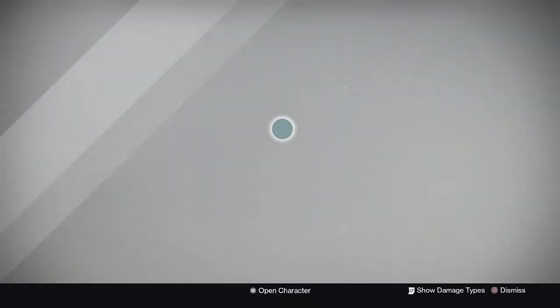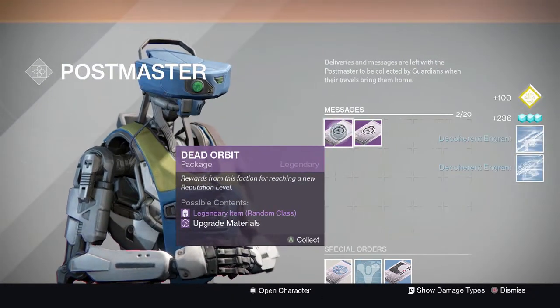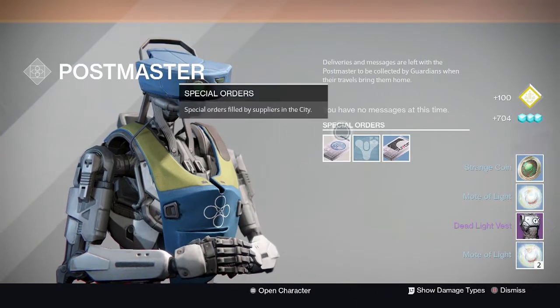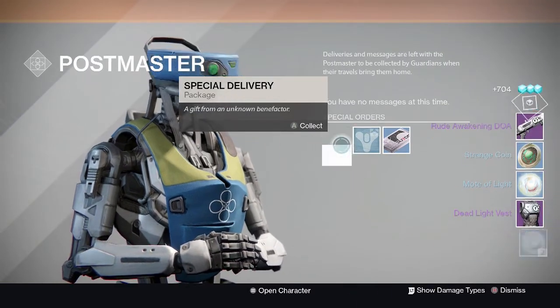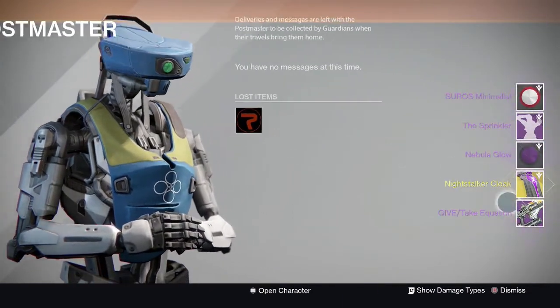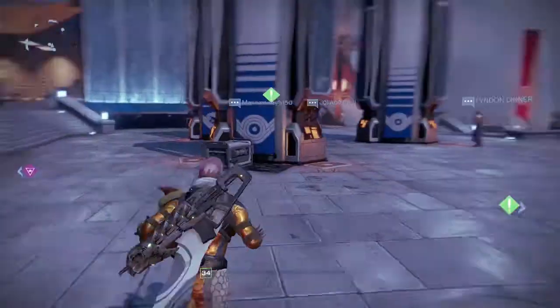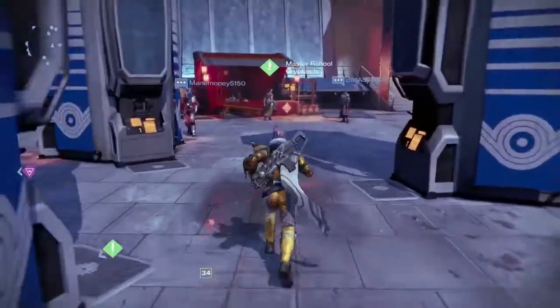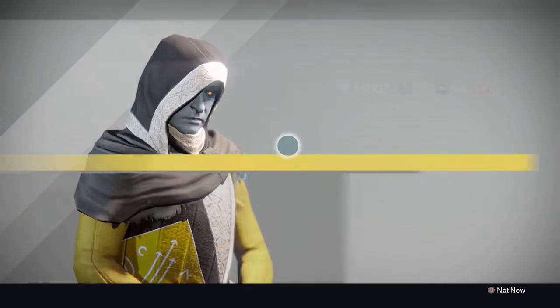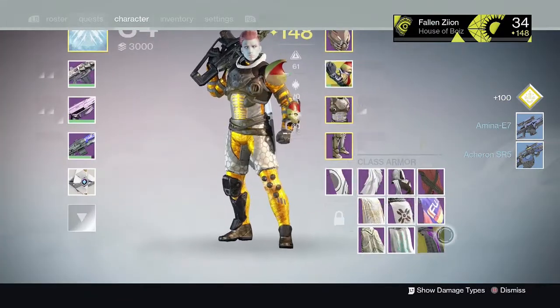I haven't touched anything since the update, so let's see what's in here. I have a Cryptarch package, some blue engrams, Dead Orbit, a chest, a Rude Awakening, a Give Take Equation - doesn't look like I'm getting too much. But I got a Night Stalker cloak, an exotic cloak, and some stuff like the Sura shader. Not too bad. Let's see what these engrams turn into.